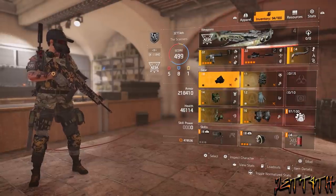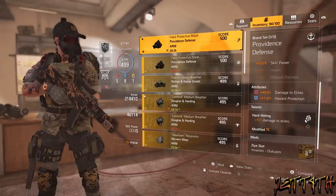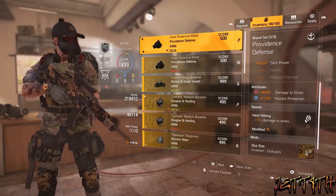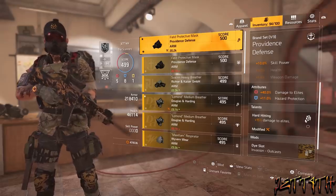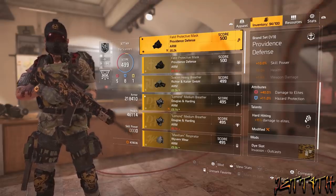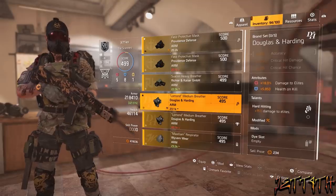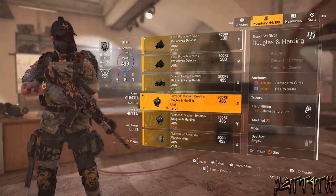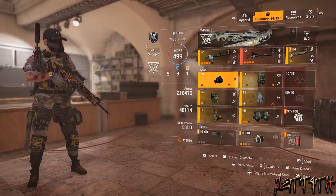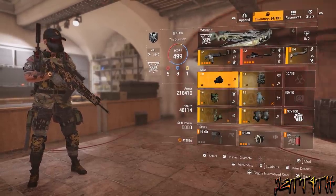Finally, the pièce de résistance is the mask, which I saved for last because I figured if I would have showed this first, you may take your phone and throw it across the room. I am using a Providence Defense mask — not my choice, I would rather it have been a DH with Hard Hitting. But if you look at it, it rolled with plus 40% damage to elites. I did not even know the damage to elites on something can drop that high — I had never seen that. With this roll and Hard Hitting, I have plus 55% damage to elites just off this one piece alone, which is why I'm hitting such high numbers. I'll take it all the way to the bank.